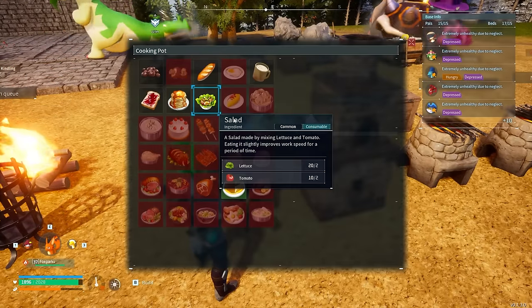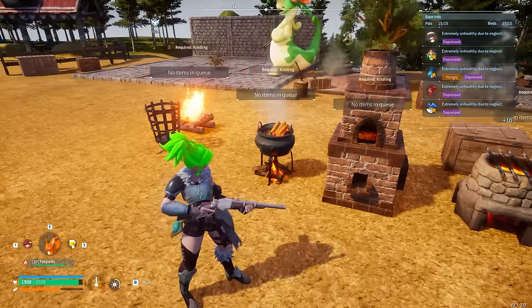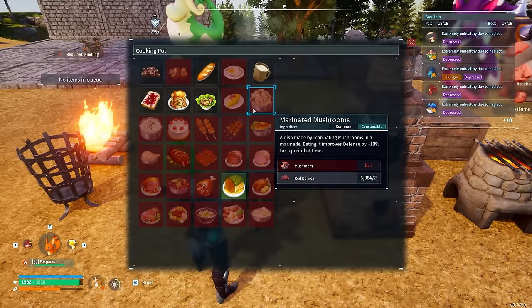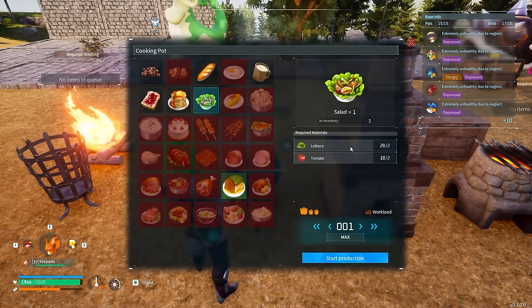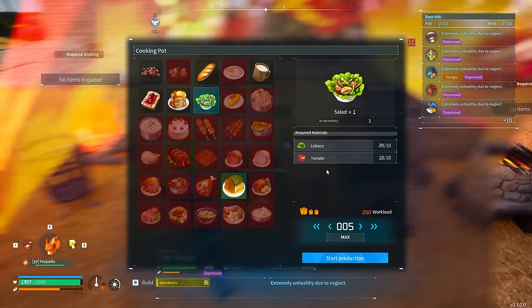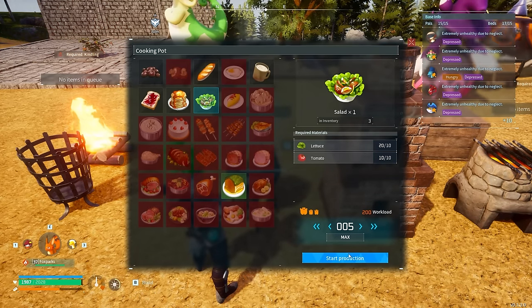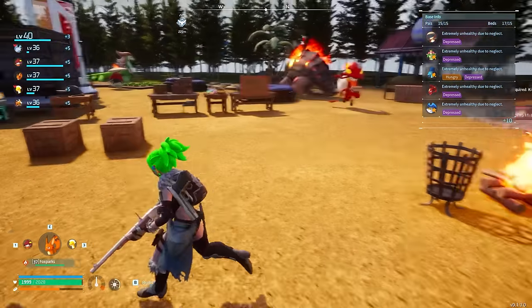All you have to do is go over to this right here — it's pretty much an automatic gathering method because you just have your tames farm two things, then you pull it into this, and that is salad. Salad is incredibly cheap: one salad per two lettuce and two tomatoes, and you can produce it really fast.